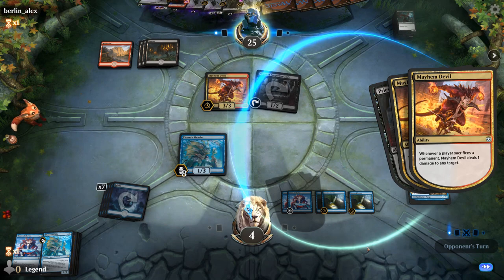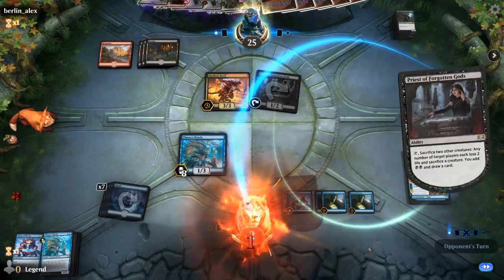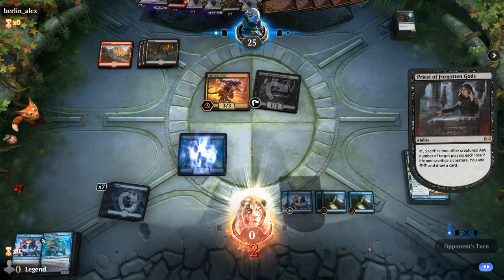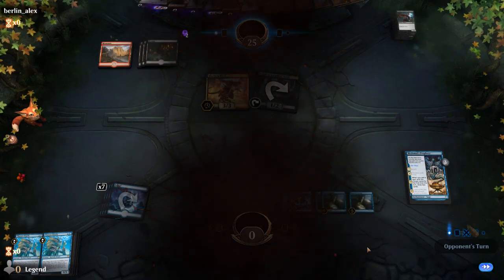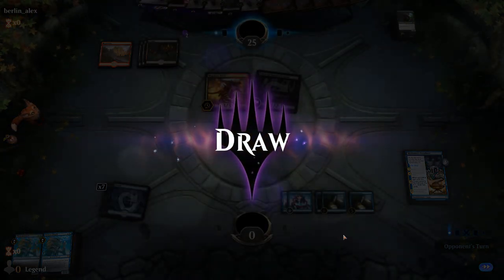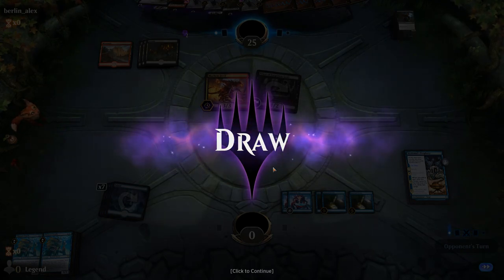Too bad. Weirdly enough, this game ends in a draw — the draw trigger from the Priest happens at the same time as the two damage. So we ended the game in a draw. Don't see that every day — onto the next one.